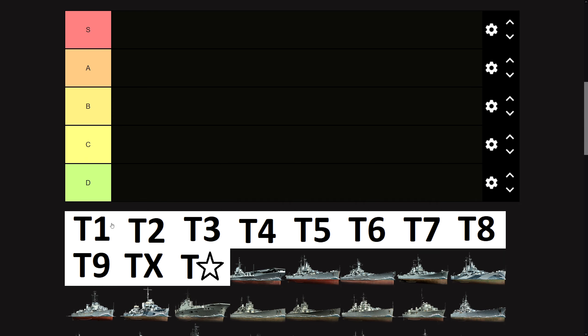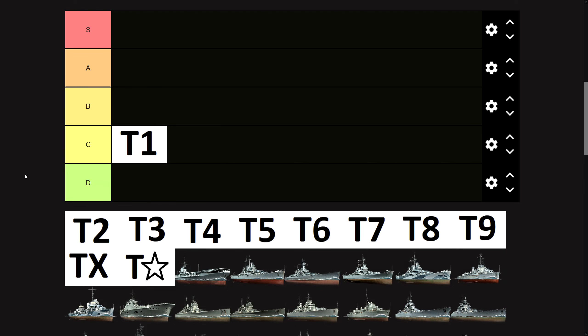Tier one, two, three, four, and to a lesser extent tier five all suffer from being graced — or plagued — by bots, and that can lead to very quick games when the bots decide to ram, which Wargaming wasn't able to fix even though they said they were, I think in 10.6 or something, years ago. And if one team has the beefier bots that ram the others to death, the game can spiral out of control really quickly. I'm going to put tier one at C tier. It's not D as in dumpster tier, but it certainly isn't any higher than this.